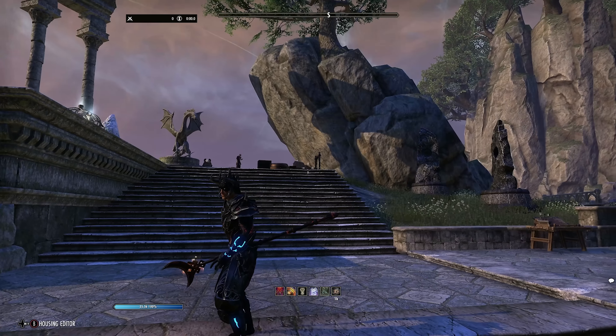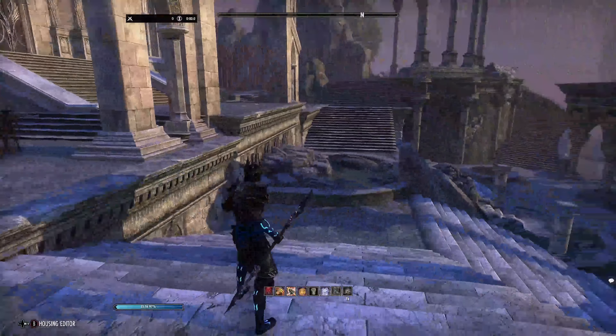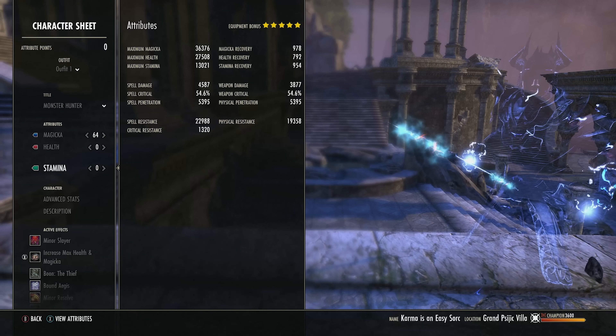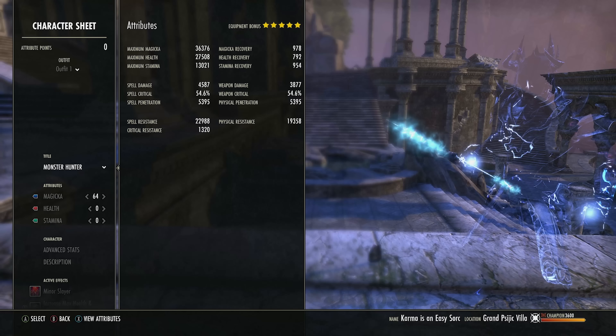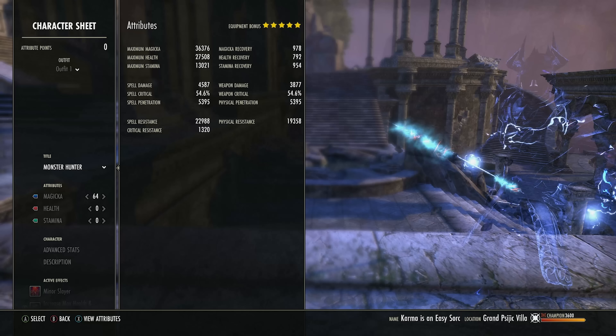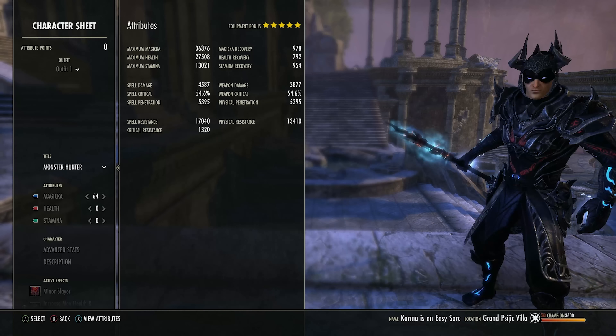Heavy attacks do an extra 70% damage in off-balance situations as they always did, but Empower no longer affects light attacks. Empower used to buff light attacks by 40%; now it buffs heavy attacks by 80%. So if you can get Empower in your group or on your build, you are going to hit really hard with those heavies. That now closes the gap. If you want to light attack skill, light attack skill, you can. If you want to heavy attack, you also can. It's about ease of use, design of the build, and your preference of play.